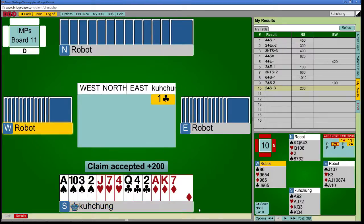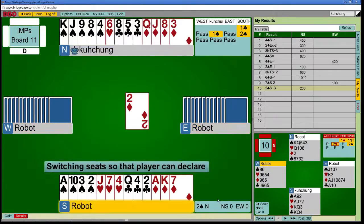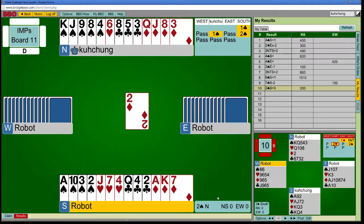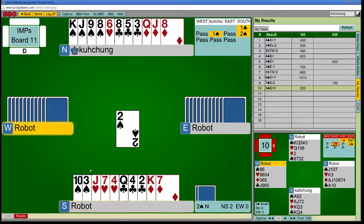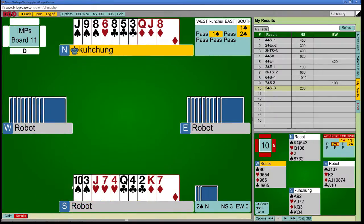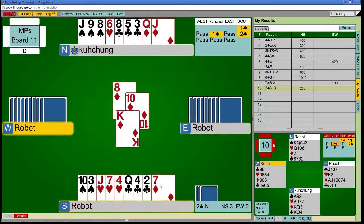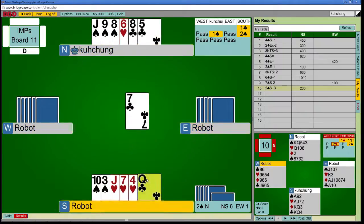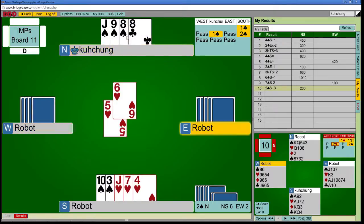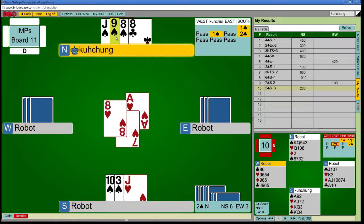10, 14. Nice hand. I'm going to lose three clubs and a heart, and then I have to guess spades. With nine, you're just supposed to try to drop it. There's no reason for me not to go with the percentage play. It dropped. Can I actually do anything? I guess I can pitch a club from my hand and only lose two clubs now. Spades were 2-2, so if spades were 3-1, it's possible I would still take ten tricks, but less likely.